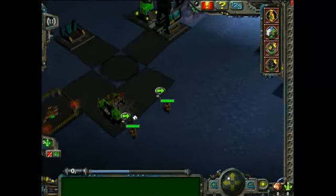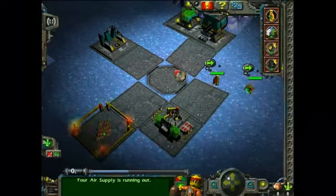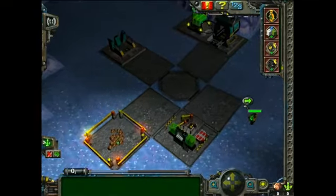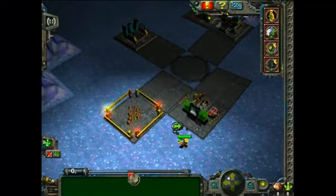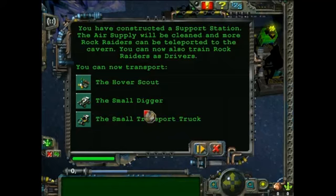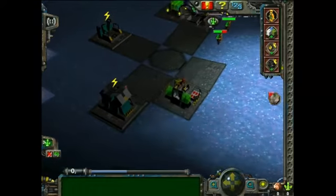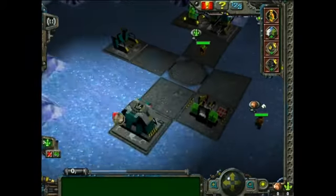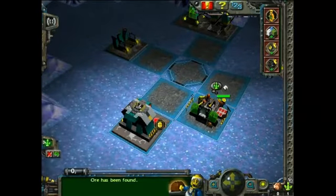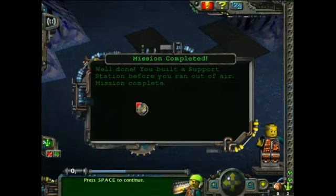Here come the two ores. Jeff - good job Jeff, you're doing us a favor here. The air supply is running out. The energy crystals are now - everything's unpowered, that's not good, cause we need a powered support station. We have a little more than a third of our air left, which is okay. We're fine. We'll make it. You have started the support station - the air supply will be cleaned and more rock raiders can now be teleported to the cavern. Well done - you built a support station before you ran out of air. Mission complete!